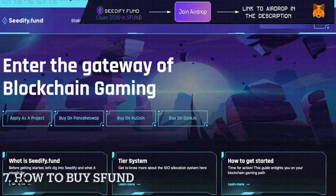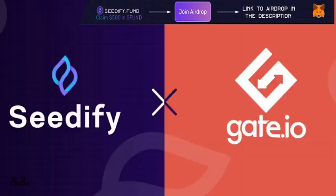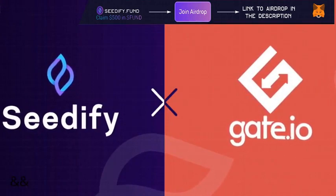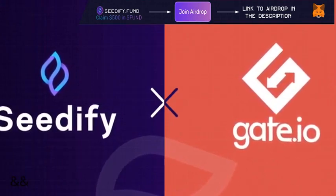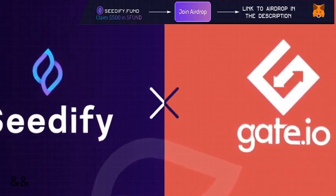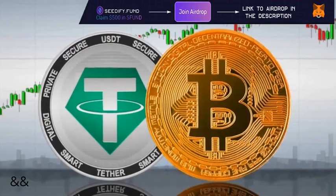Now, how to buy S-FUND. The easiest way to buy S-FUND is through a trusted global exchange like Gate.io. First, create an account on Gate.io, get instantly verified with Gate.io's streamlined verification process, then head to buy S-FUND. You will need to fund your Gate.io account with mainstream currency such as USDT or BTC.